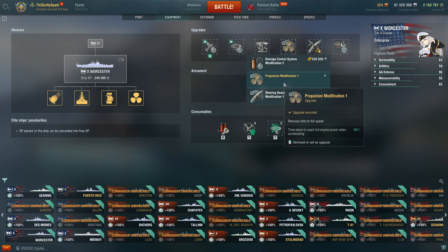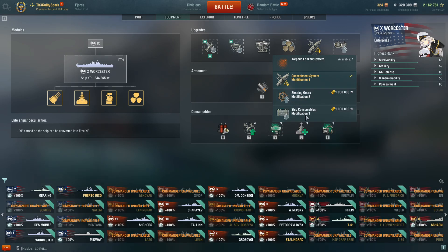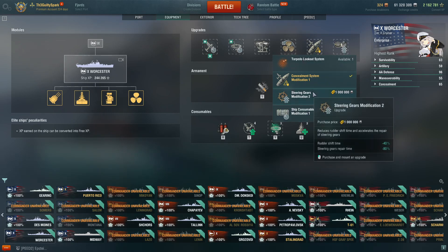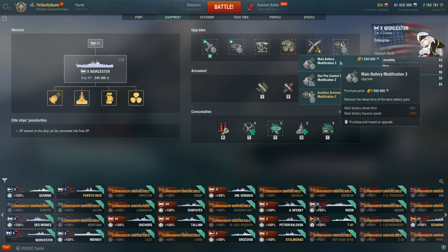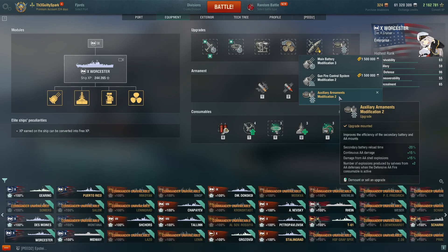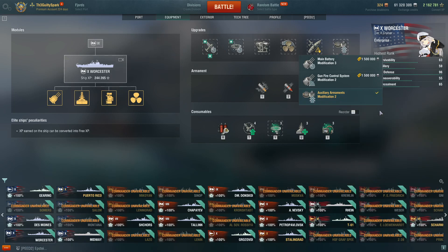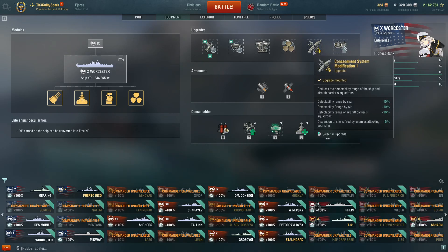In slot 4, a pretty standard light cruiser module — I'm taking Propulsion Module. In slot 5, I'm taking Concealment. If you're playing open water builds, I have seen some people take Steering Gears to accompany the Propulsion Module, but for my use cases, Concealment Module is the most safe. In slot 6, I'm taking the AA Module. The standard module to take is Reload — that takes the 4.6-second reload down to about 4 seconds. But the AA Module gives you 15% continuous damage, 15% extra damage to your flak, and an extra 2 puffs of flak, bumping you from 6 to 8 when you have defensive fire active. Do note that if you get the legendary module I'm currently grinding for, it goes in slot 6, so it's a bit of a disappointment if you want to run the AA build.